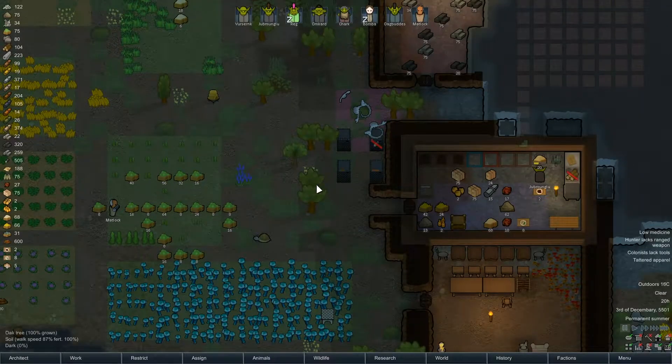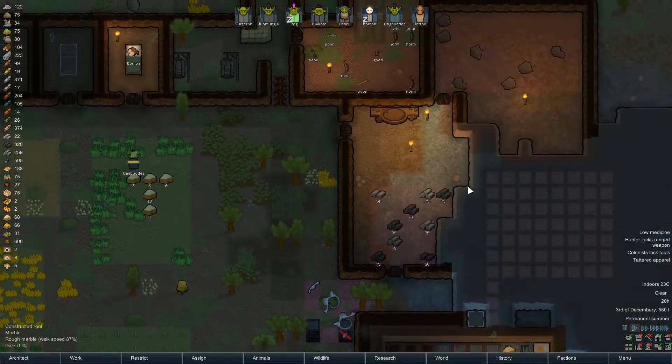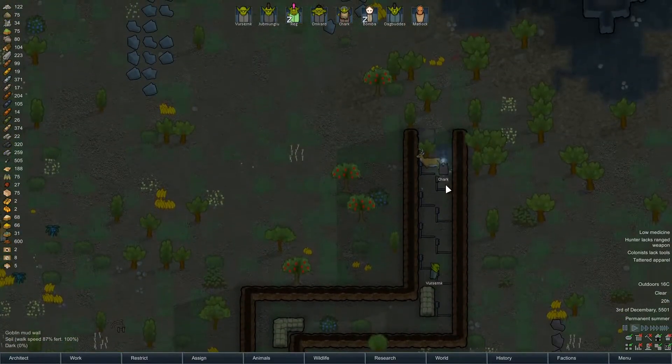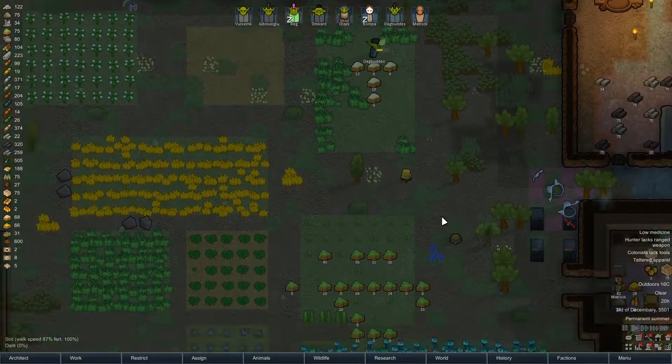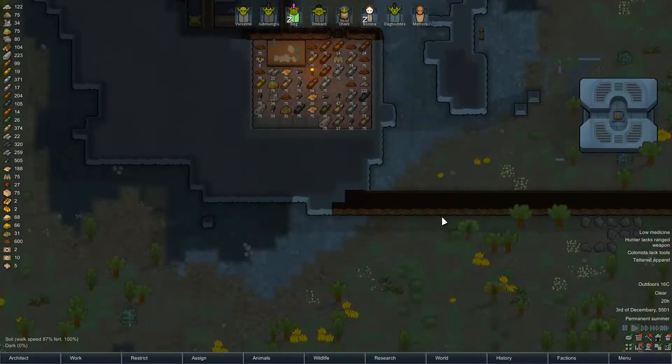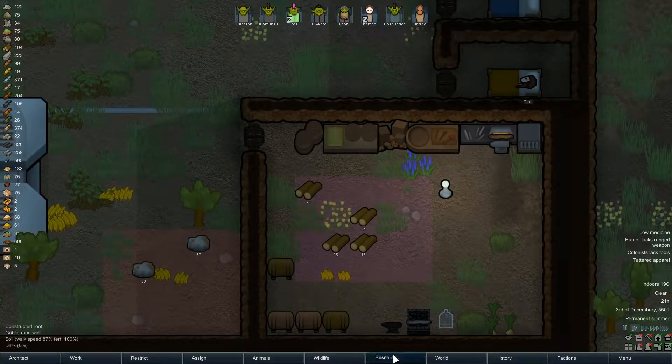Well hello, Shirley Rocks here, welcome back to Goblin Rimworld. So, we are going to try in this episode today - we're going to try and get the fridge up and running in this room, and also maybe extend the defences a little bit, and what else do we need to do? We need to sort out the food as well, and maybe tidy up the production area over here.